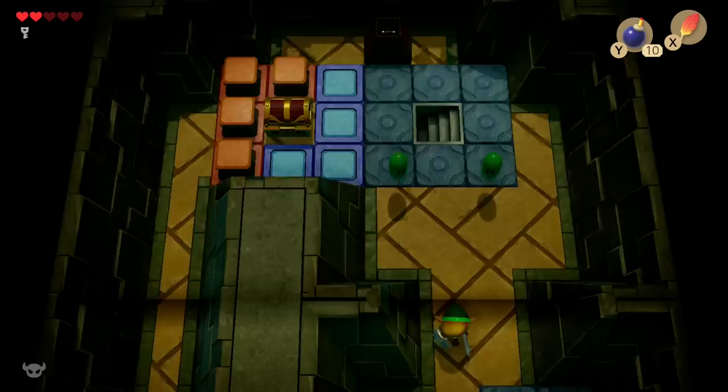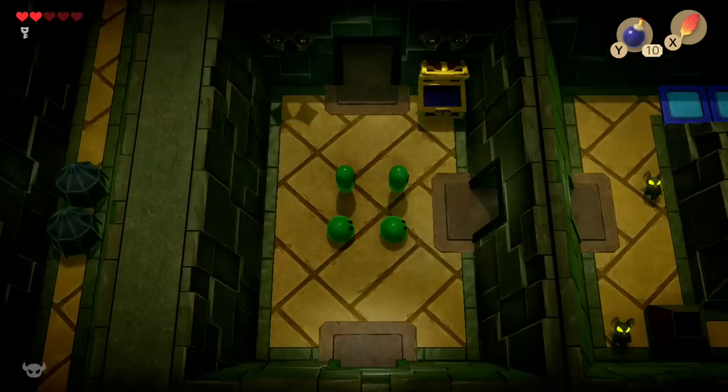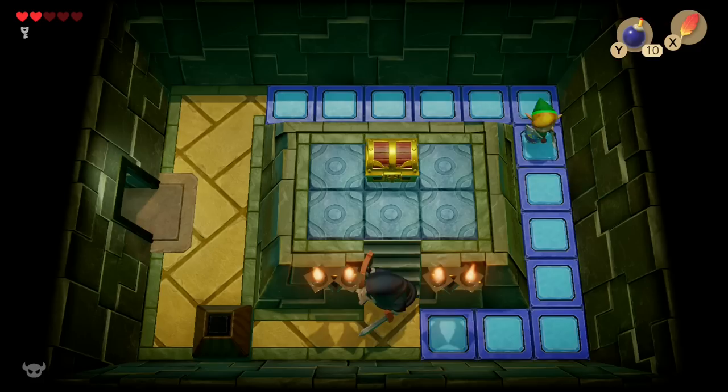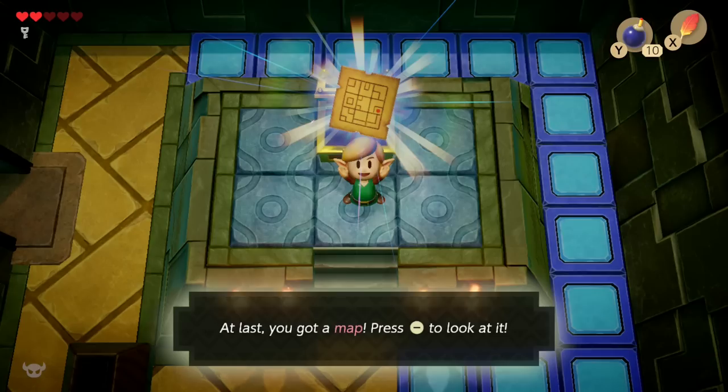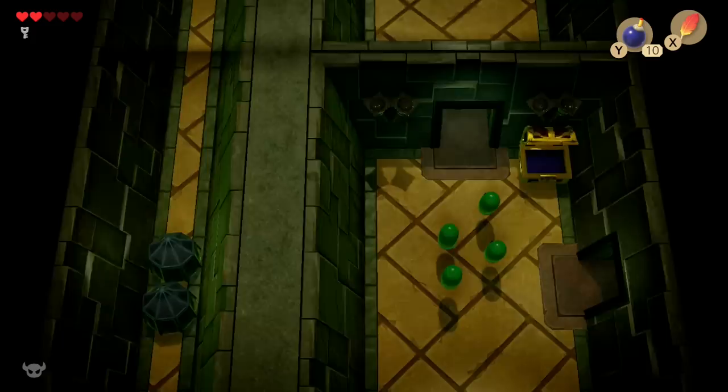We're going to open up another chest and then get the map. Head back up the stairs. We're going to get the map. Head into this room to the east past the slimes. There are two keys and a sword Stalfos here, so be very careful. He can hit you from the top of that platform if you're on the blue section below — he actually killed me without me even realizing I was getting hit.